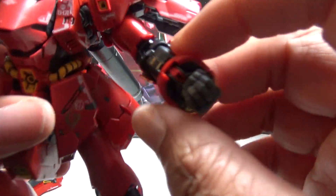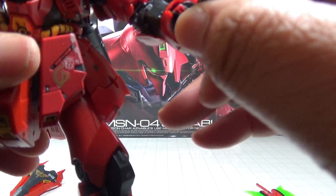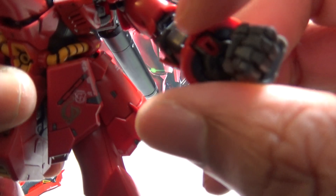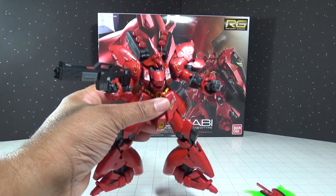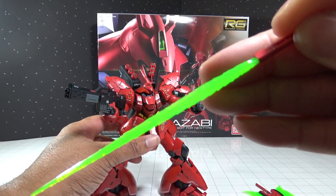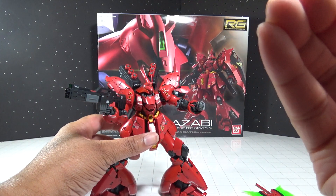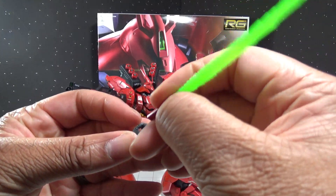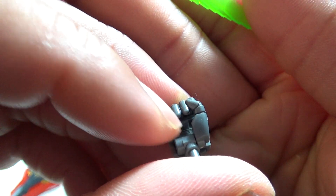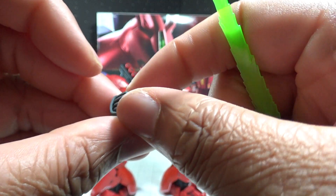In the forearms you have the beam sabers. Now these plugs in the forearm aren't the actual beam sabers themselves — the actual beam saber is a full handle that is its own separate item and it comes with a beam saber effect. You get two of these and of course the alternate hands for holding them. You get the alternate hand with a peg, and I love beam saber hands that have pegs because it helps hold the beam saber in place a lot easier.